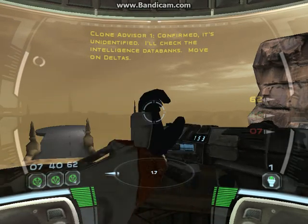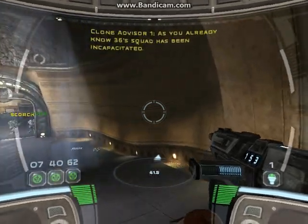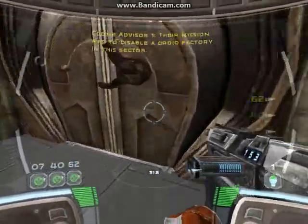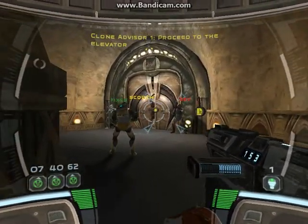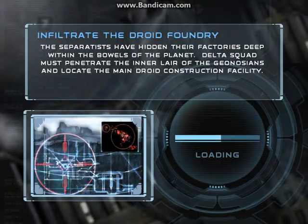I'll check the intelligence databanks. Move on, Deltas. There's no time to celebrate. As you already know, 3-6's squad has been incapacitated. Their mission was to disable the droid factory in this sector. Your squad has been retasked for this purpose. Proceed to the elevator. Go! Proceed to the elevator.